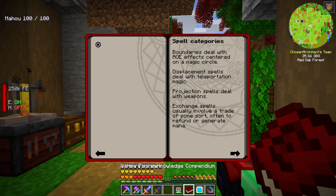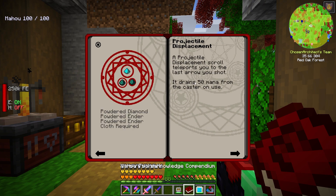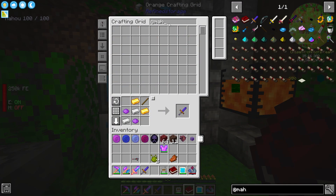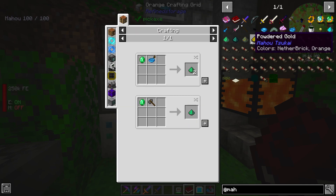We have iron, ender pearls, diamonds, emeralds, gold, quartz, and ender eyes — all these different things are covered. JEI doesn't help much, so this book is definitely where it's at. This spell here looks pretty decent — it consumes 50 mana per use and requires a cloth, a powdered diamond, and two powdered ender pearls in a specific pattern when we make our blood circle. We need the hammer and then a diamond and two ender pearls.